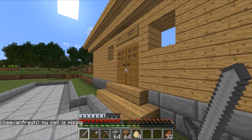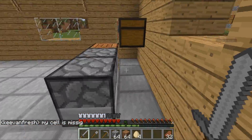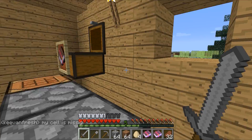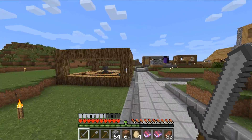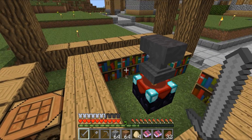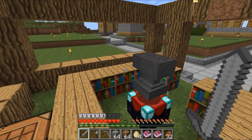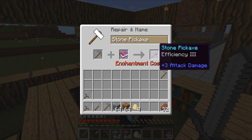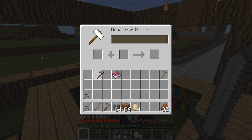Mostly what I'm planning on doing is heading over here and grabbing these two Efficiency books. I just took two Efficiency 1 books and put them together, got Efficiency 2. Took two more Efficiency 1 books and made another Efficiency 2. So I can take this Efficiency 2 and this Efficiency 2 — with a cost of five levels I can get an Efficiency 3. Then I could take that Efficiency 3 and put it on a pick for only about seven levels. Pretty cool.